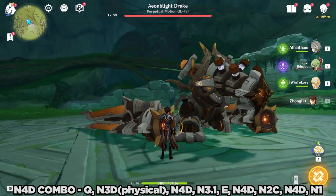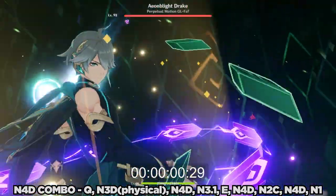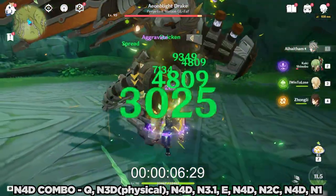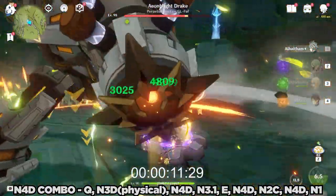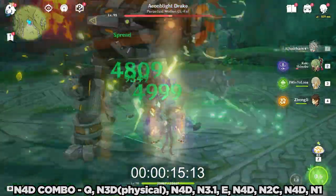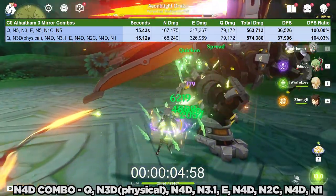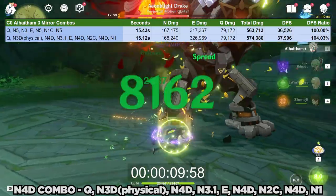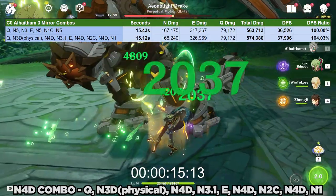Next, let's try optimizing this just a little bit with some dash cancels to avoid his really slow N5. The DPS gain here is quite modest at only around 4%. What made this gain some DPS was the tighter timings for activating his projection attacks, thus allowing for the 6th projection attack to be a 3-mirror version, as well as for the 6th projection attack to hit sooner, which of course increases your DPS.